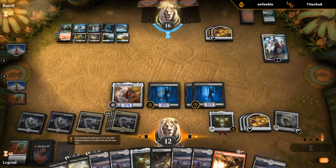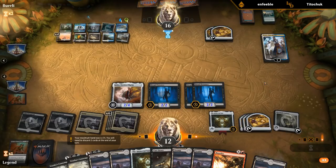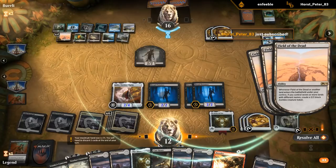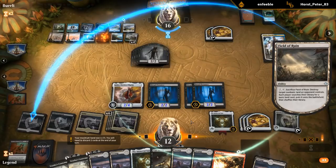The opponent has Field of Ruin, which could blow up one of the Cabal Strongholds — although then we get Swamps for Dread Presence triggers. They probably want to Blast Zone on four to kill Dread Presence, then Field of Ruin the Stronghold. We'd be left with one Stronghold and eight Swamps, probably still enough mana to kill them. Although if I had attacked after the Cry, a Growth Spiral could have created Zombies at instant speed to ambush the Dread Presences.